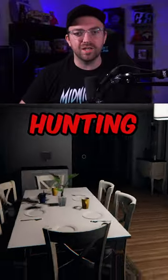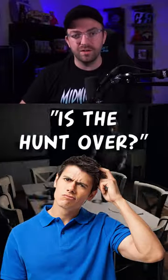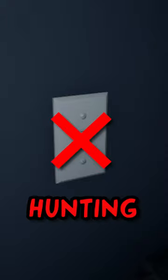In Phasmophobia, when the ghost is hunting, sometimes it's hard to tell when the hunt is over. There's a really easy way to check: find the closest light switch and try to turn it on or off. If you can't, the ghost is currently hunting. As soon as you can, it's done.